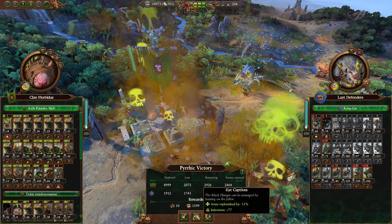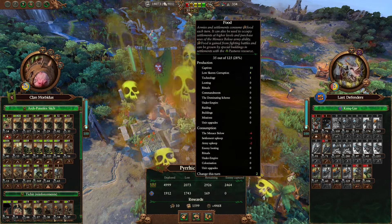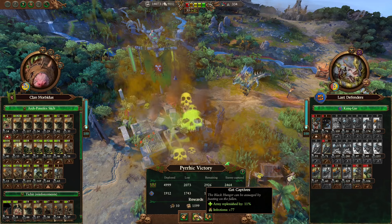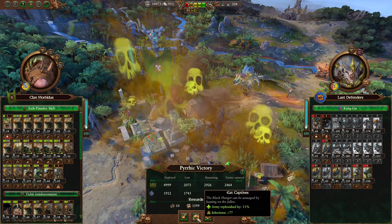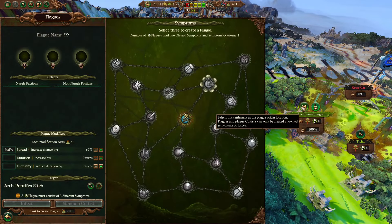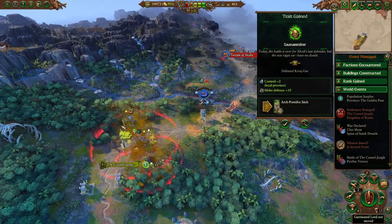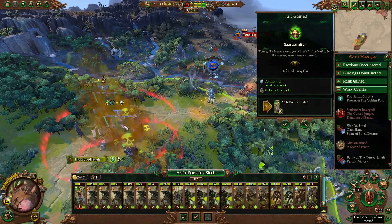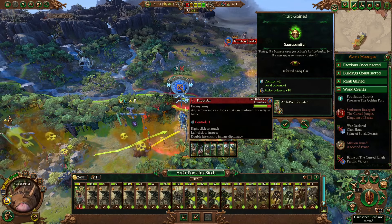Isn't that what Clan Rats and Skaven Slaves are for? Hey, we get to keep these - sweet. They did their job, they died, and didn't let the Saurus kill our more important things, like Sitch. I would like some food, but we got 10 from that, so we did go positive from what we spent from Menace from Below. Do we want the replenishment or do we just want the money? I think we're okay with money. Actually, I'm gonna take the replenishment. Let's go and kill Kroggar.